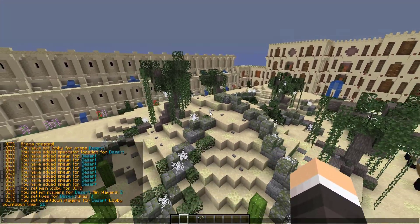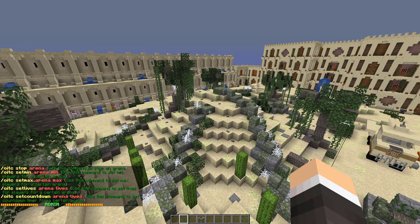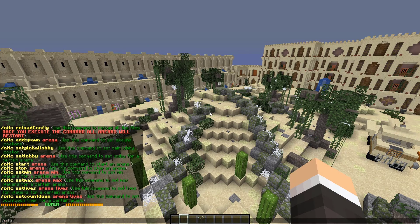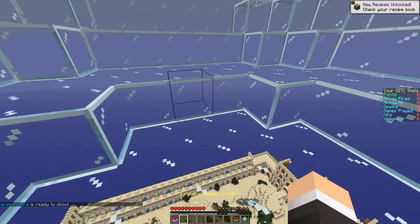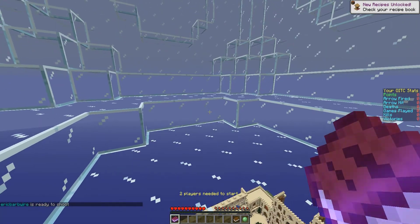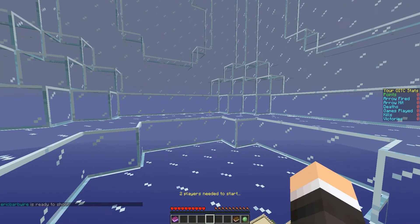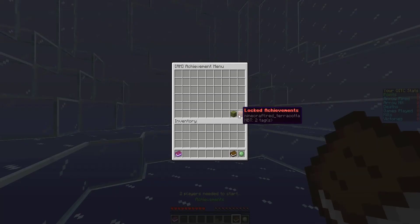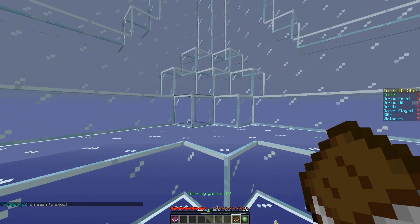Now we can go ahead and join a map. We run the command slash OITC join desert, and we are now in the lobby. We need two players to start. When you're in here, it gives you a few rules provided by the server config, and there are four achievements related to winning a certain amount of games.